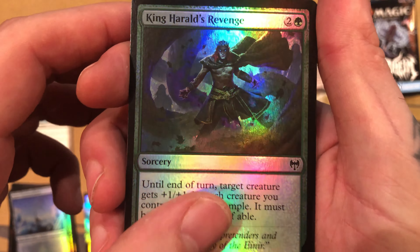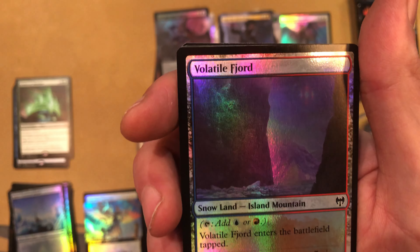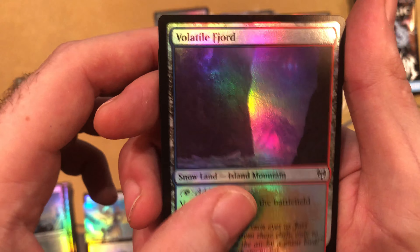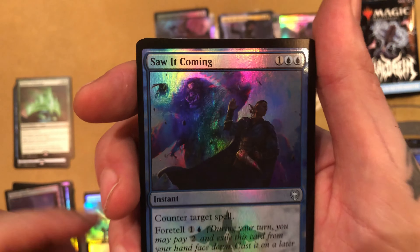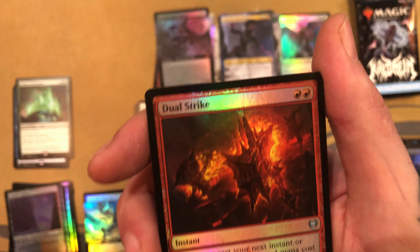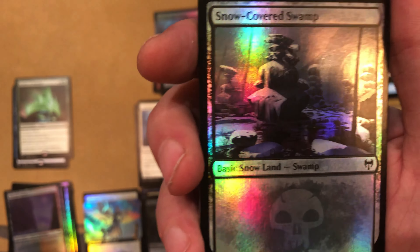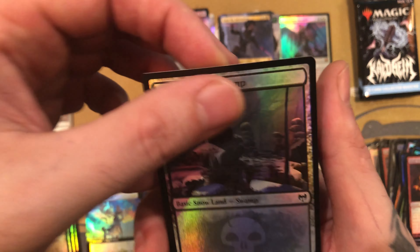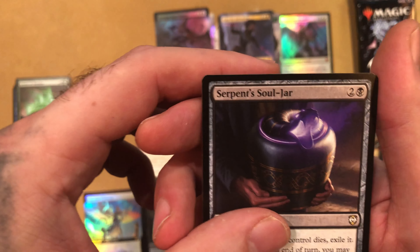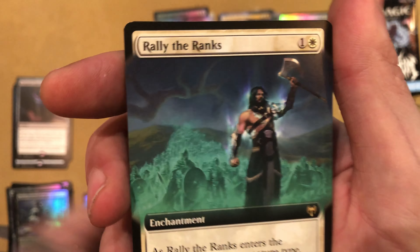And then we got a new one we haven't seen yet — Herald King of Skemfar — Foil Showcase Uncommon. Very cool. Burning Rune Demon for the Extended Art Foil Mythic! That artwork is super cool — get a little glimpse of that. Very nice. Awesome. Or Cattogan. Doing pretty good on these Foil Mythics — we got four so far, five I think.